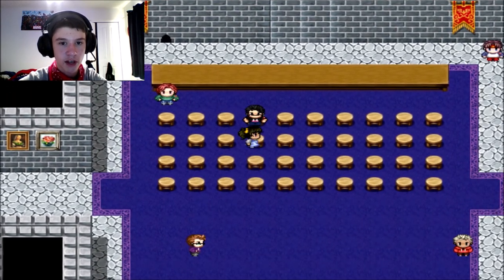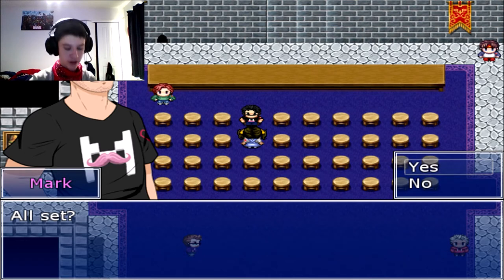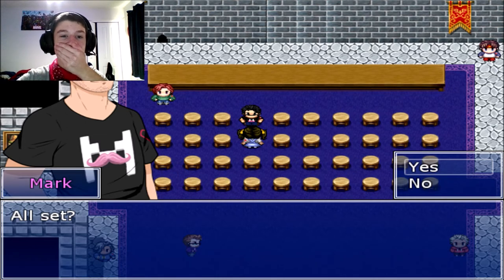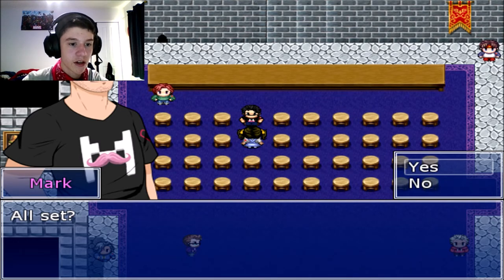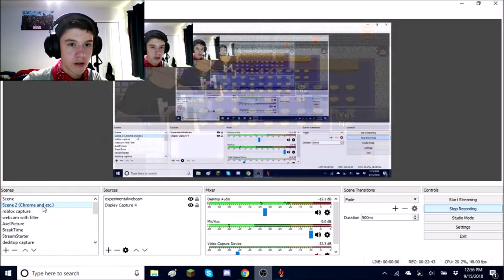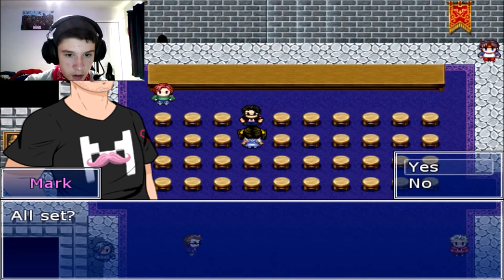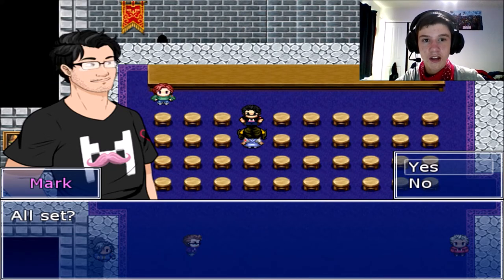I'm pretty much all set since I've tried everything — nothing works. My mic is on, I just get really nervous about these things. Oh no, I just realized my facecam has been covering Mark the whole time! I'll move it to my desktop. I need to flip it — transform, flip horizontal — yeah, there we go. Now it's acting like a mirror but that's fine — that'll work for now.